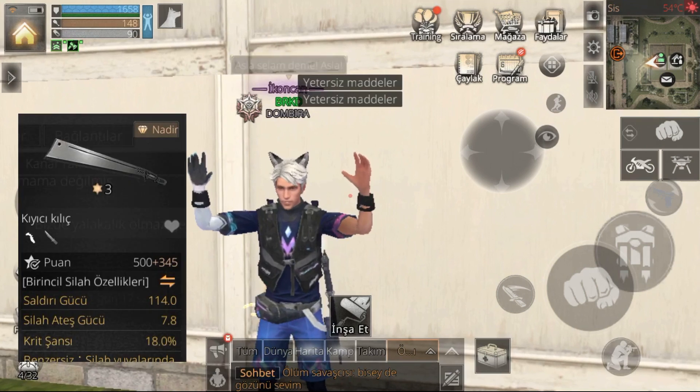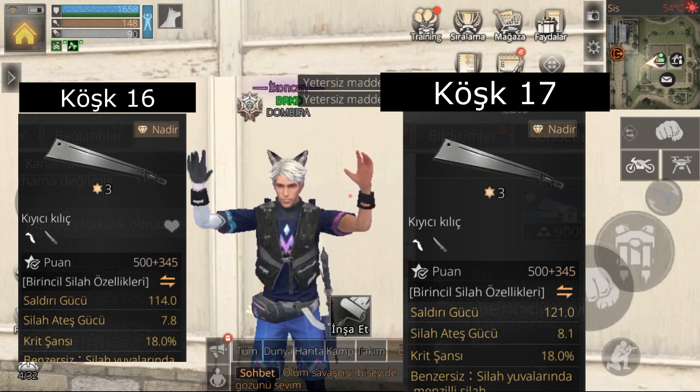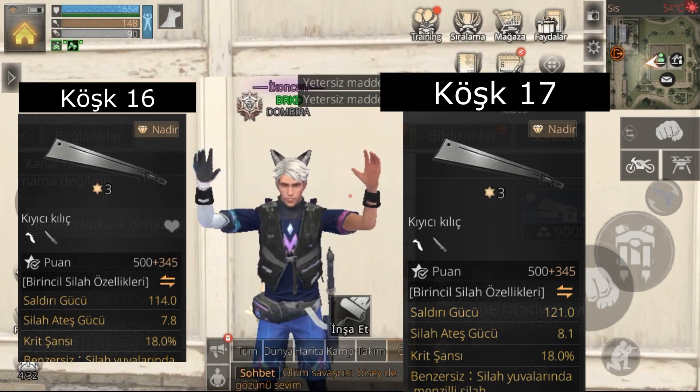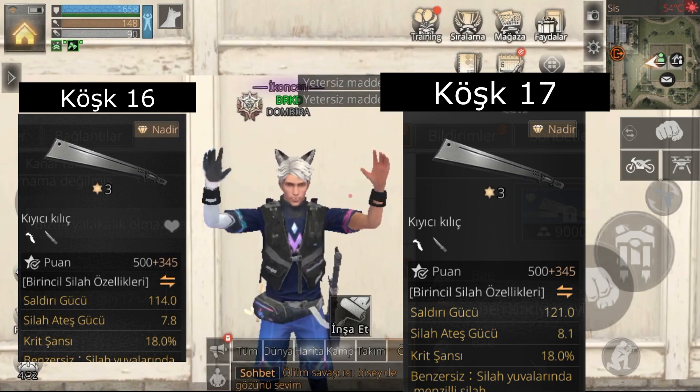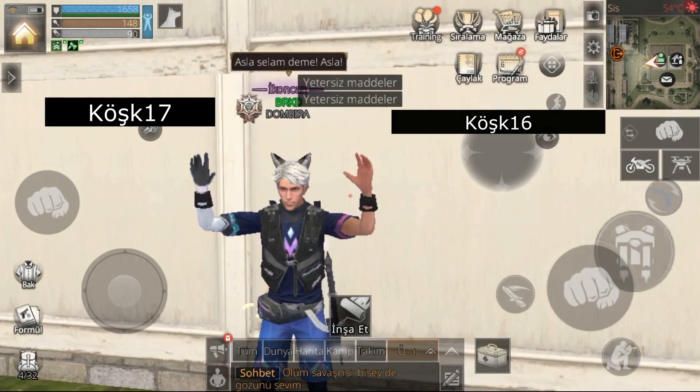Şimdi bir diğerimiz kıyıcı kılıç Zambatu; bu bildiğiniz üzere yeni geldi. Köşk 16'da 114 atak eklerken köşk 17'de 121 atak ekliyor. Yani 6-7 saldırı gücü daha fazla veriyor arkadaşlar. Köşk 17 olduğumuzda silah ateş gücünün de arttığını buradan görebiliyoruz.